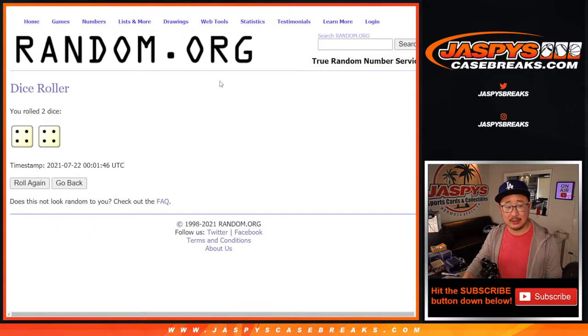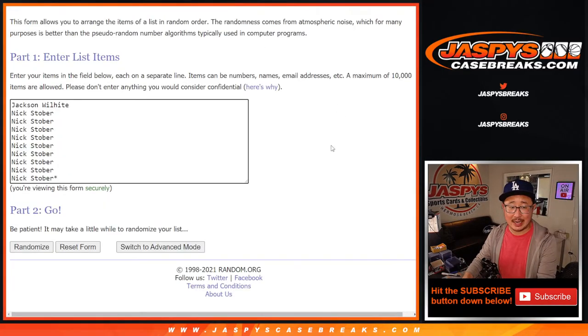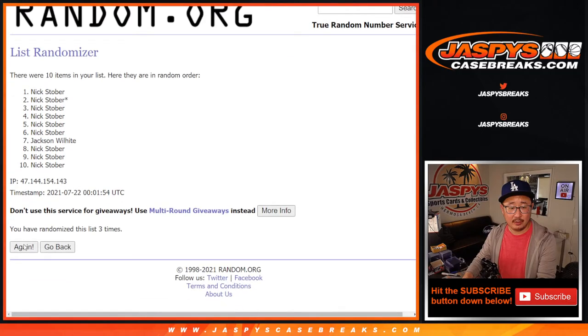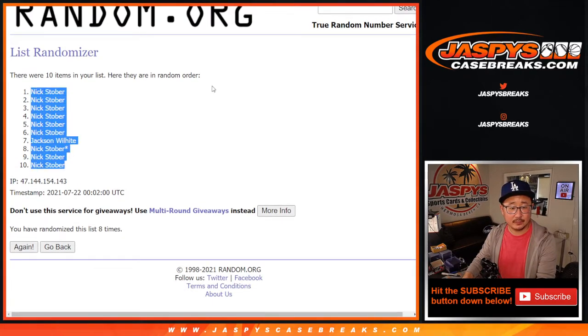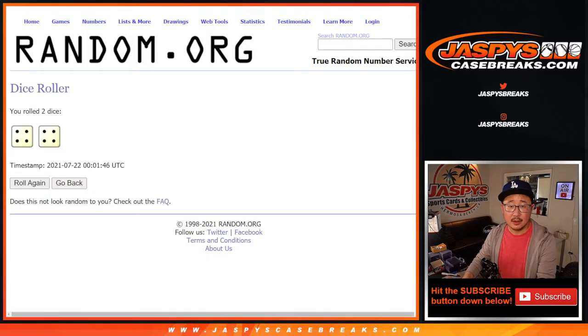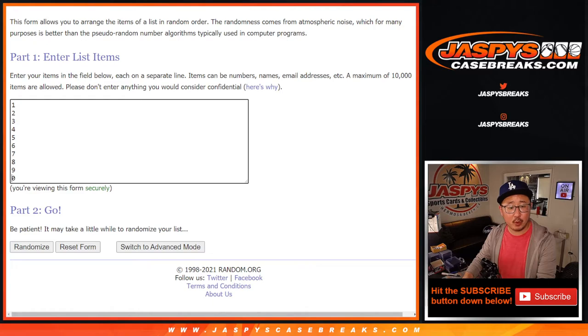Let's roll it, let's randomize it. 4 and a 4 — 8 times for the names and numbers. Counting 1 through 8th and final time. Then again: 4 and a 4, hard 8 for the numbers, counting 1 through 8th and final time.